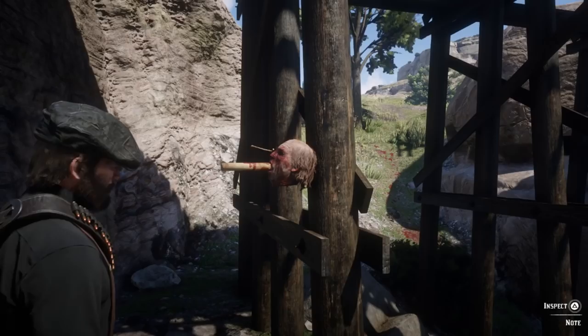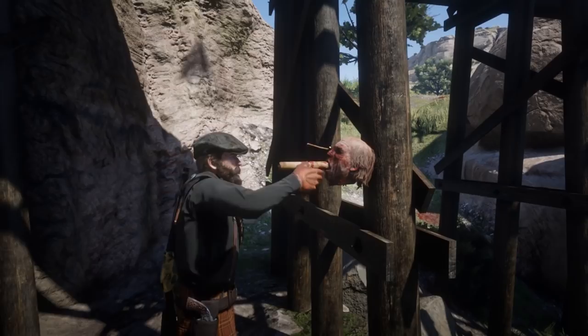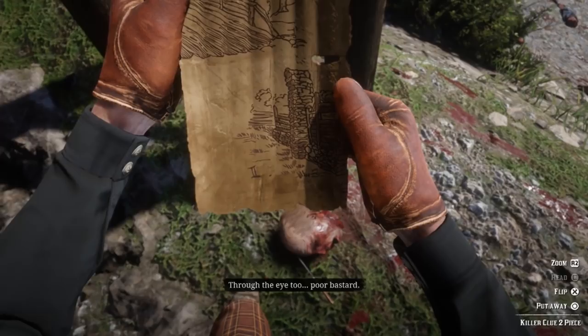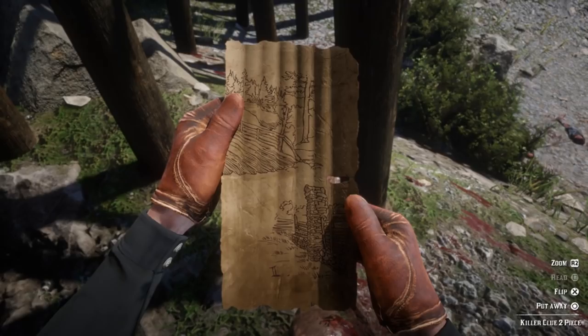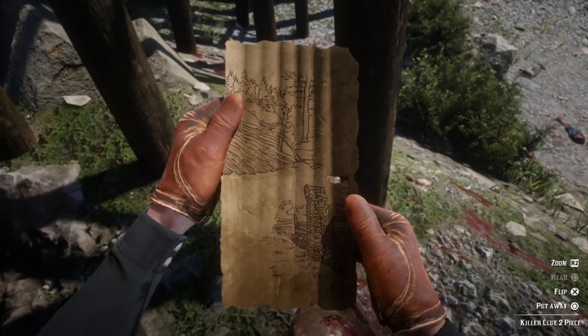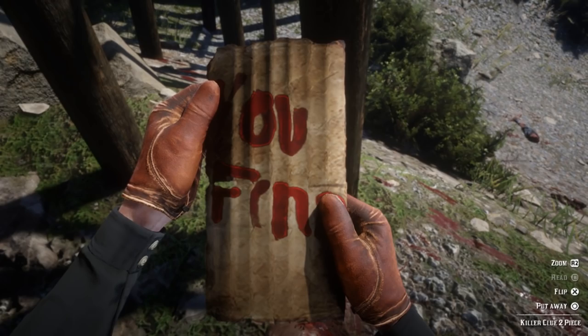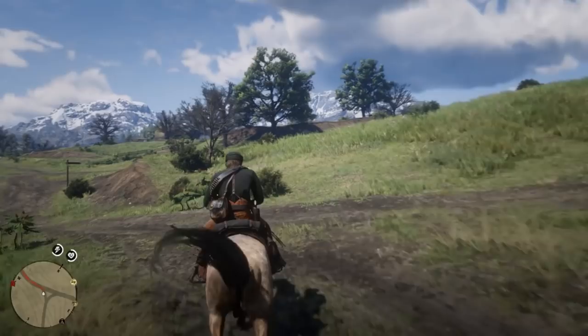There's a knife in this one's eye. That's creepy. Well, I guess we ought to pull this map out of there. So we're getting a little bit of an idea where this guy is. We got the Killer Clue 2 piece, and we need to find one more. I think it's going to say 'you find me' or 'you should find me' or 'you can find me.' Let's go ahead and move on to the next one.